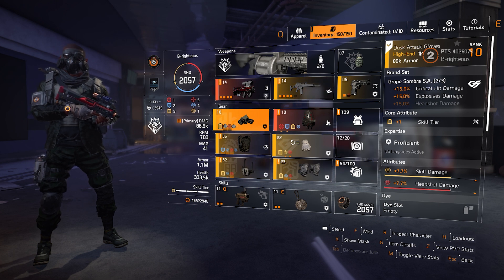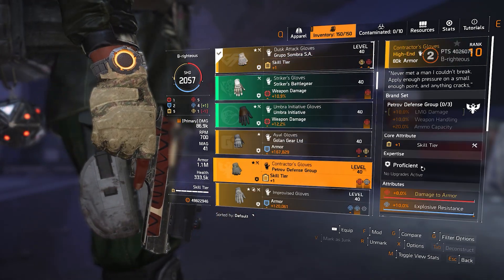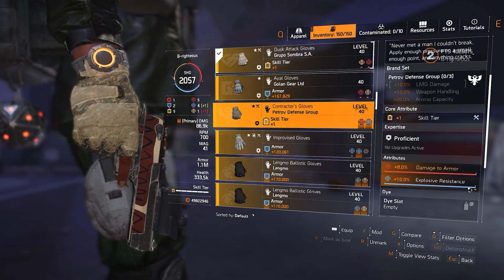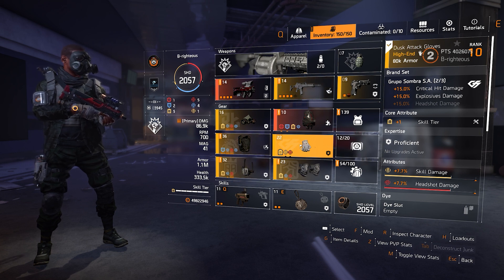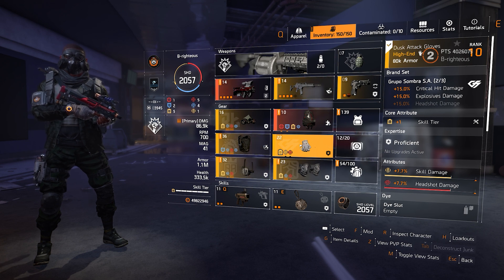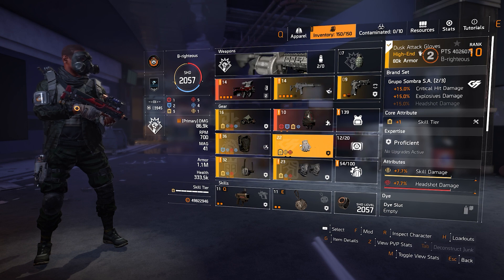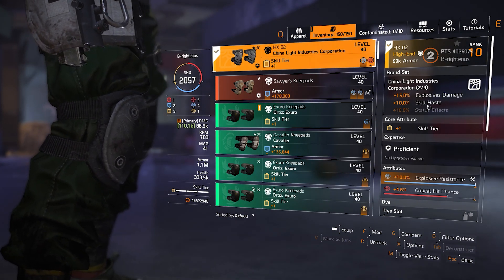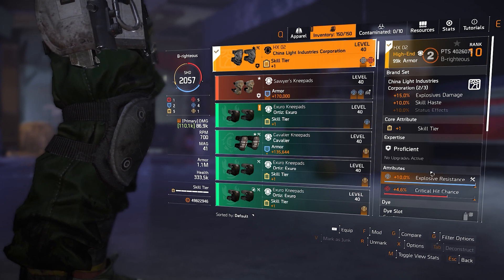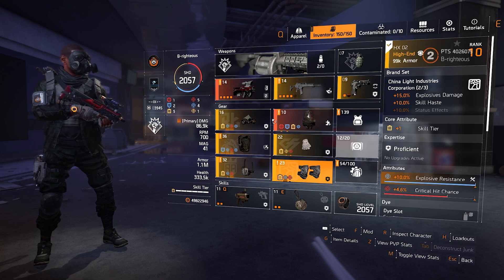Otherwise I wouldn't be able to have explosive damage for the two-piece on Grupo Sombra. The only thing I don't have on these gloves is explosive resistance. I do have some other gloves — the Contractor's Gloves — but the problem is using those already have explosive resistance on them, which increases it more, but they're not going to give me the explosive damage I need for the two-piece Grupo Sombra. I tried both versions, and when I put the Contractor's Gloves in there it just doesn't really do that for me. For my kneepads, you can never go wrong with a little skill haste.